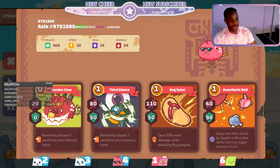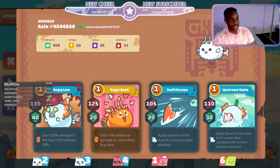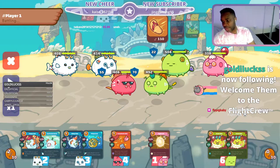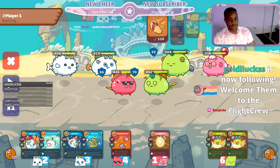The first thing we notice right out the gate is he's going for damage. I think possibly one of the reasons he's going for damage is this guy can put up some shield, but in round 1 if he doesn't have his bait current, he really is not going to. Hey Goldilux, thank you for joining the flight crew, really appreciate it.